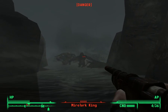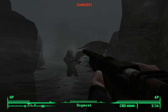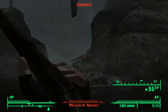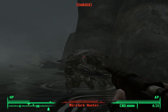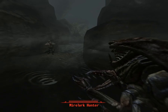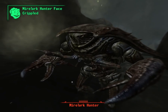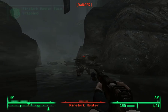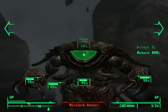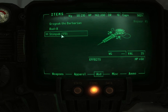Gotcha. 64 — good enough. Ouch. Heal first. Items, aids — 10 packs.